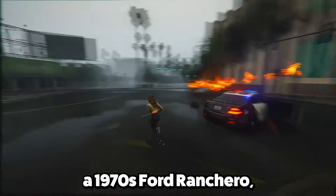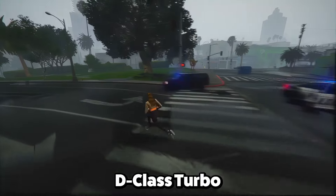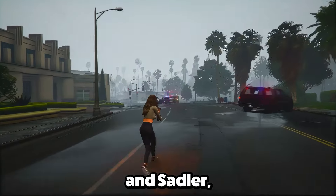Additional vehicles include the Nagasaki Street Blazer, a 1970s Ford Ranchero, a 1971 Buick Estate, an Albany Emperor, D-Class Turbo Saber, Yoga Classic, The Contender, and Sadler — along with the Slamvan Pickup, Bobcat XL, an updated Regina Alpha, Gauntlet Classic, Moonbeam Helion, Boxville Go Postal, and more. With all these vehicles, GTA 6 is going to be quite the ride.